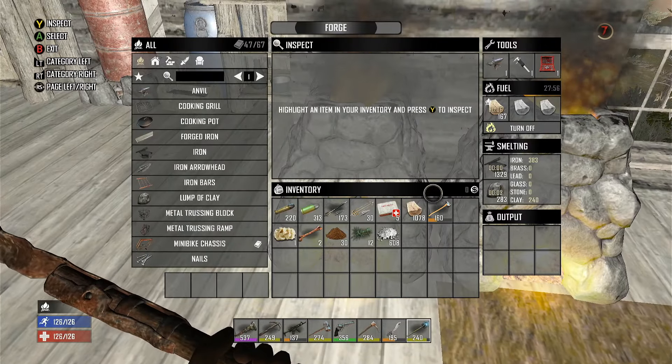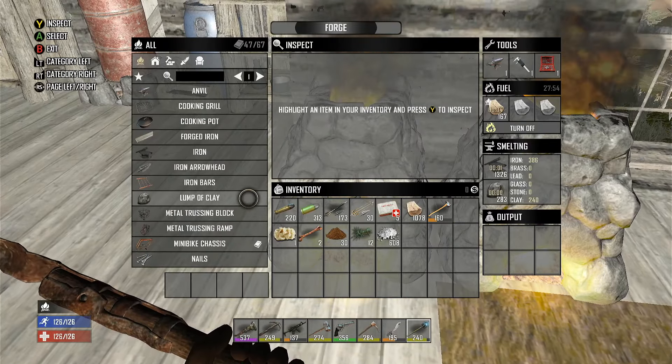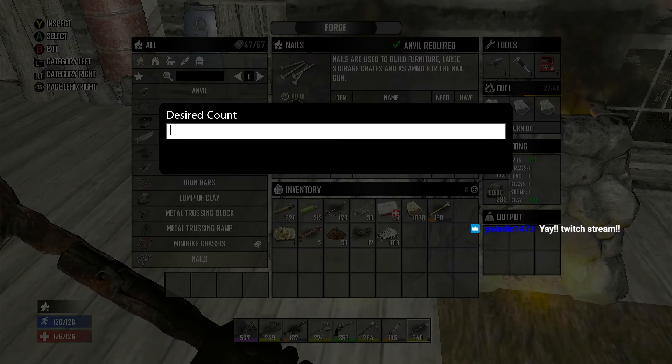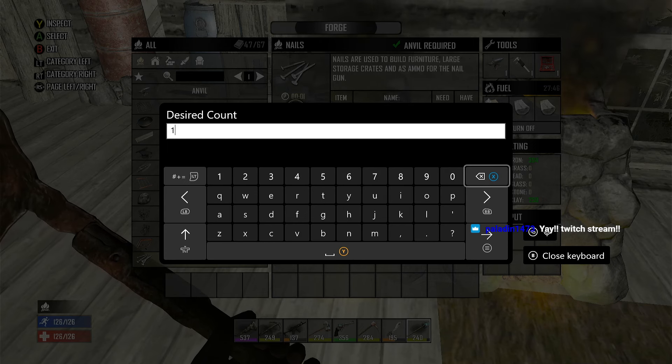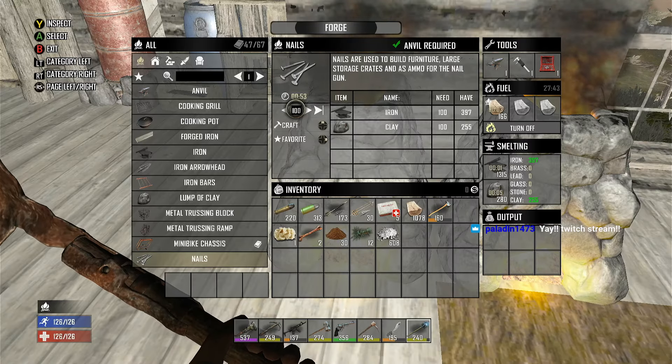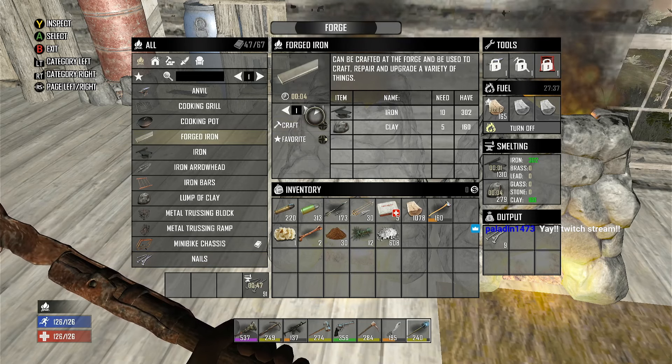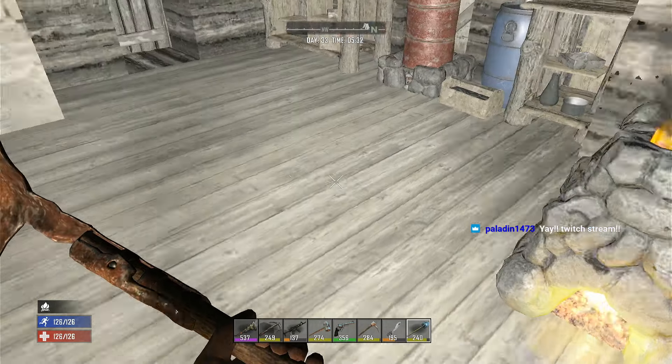With that, let's get in here. I need some nails crafting out of here. Let's make like a hundred. Let's get a hundred crafting. Let's get the rest of forged iron crafting out of there.